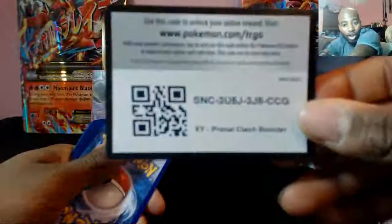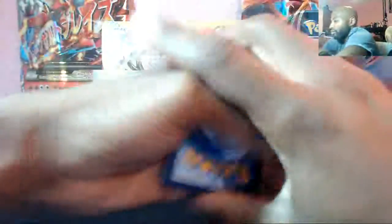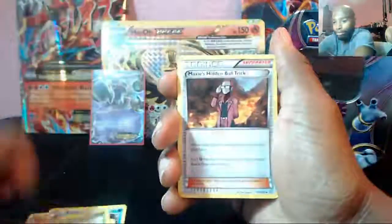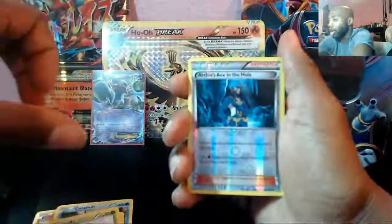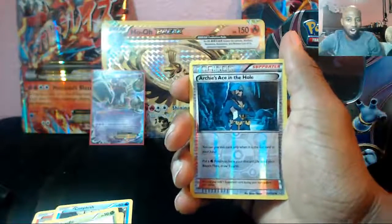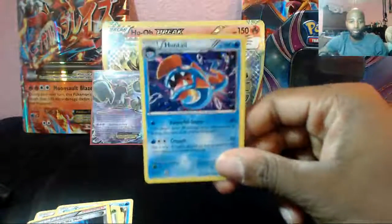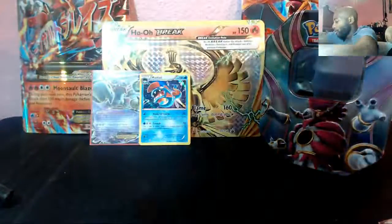A Primal Clash Booster Pack! Hope you guys get something good in there, like a Primal Fish! Let's see what gives us in this pack. We have Tentacool, Corphish, Tynamo, Weedle, Maxie's Hidden Ball Trick! We got a Rhydon! Bidoof! Archie's Ace in the Hole! We got a Maxie's and an Archie's going at it with one another! And they're gonna be going at it with a Huntail! I don't have this Huntail - cool Huntail! You can sit there and chill with Maxie's and Archie's, duke it out!